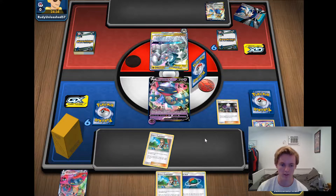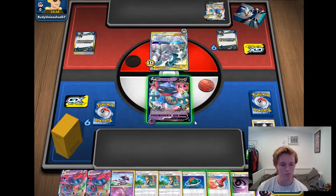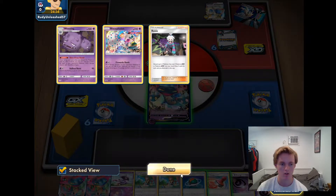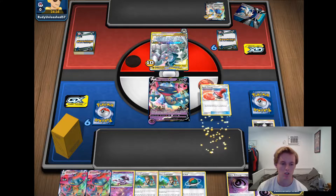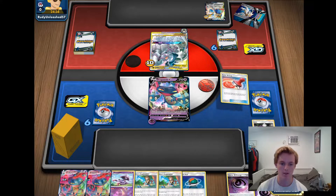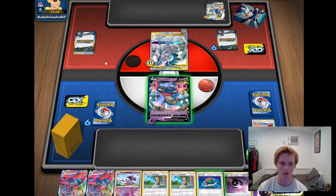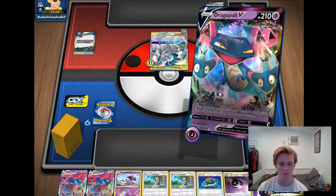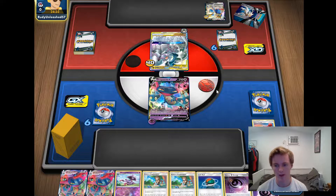We whiffed that, which is honestly fine — next turn we can just Greens and set up. We can actually Greens next turn depending on what our hand is. We did hit the stamp. Stamp to six doesn't seem bad here, especially after Intrepid Sword — it kind of forces him to somehow hit Switch, double Metal Patch, and energy attached to win the game, which seems pretty unlikely. I'm comfortable doing that play.